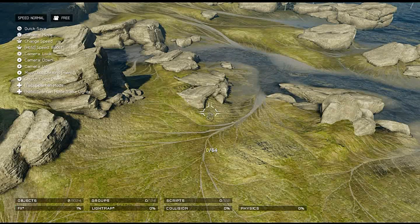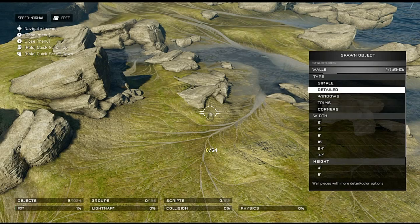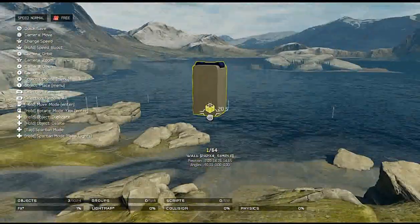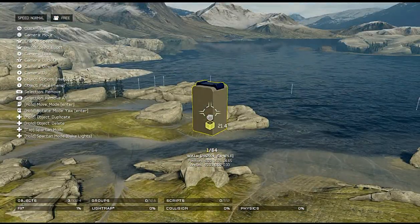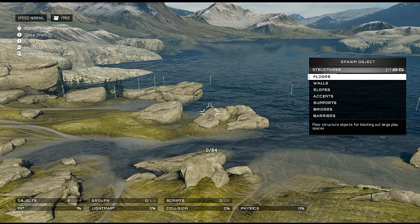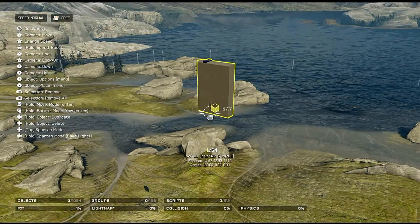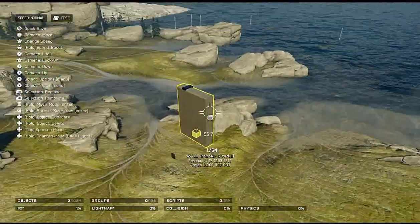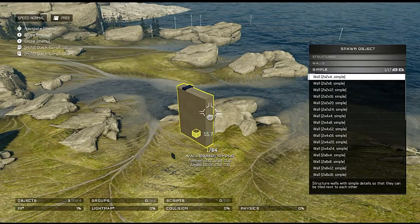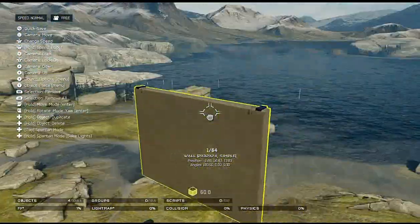For walls we've got simple, detail, windows, trims, and corners. Let's look at a simple wall — a 2x2x4. It's very much a wall piece, it's very nice, got a cool little bump and detail. Let's look at this 2x8x12 — pretty cool. And the biggest wall we can get, although not bad.